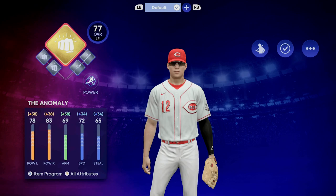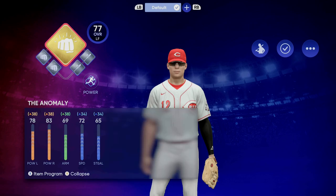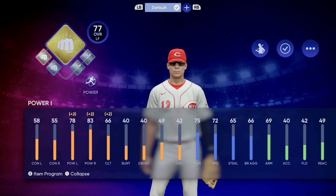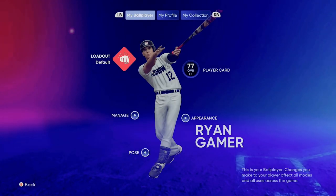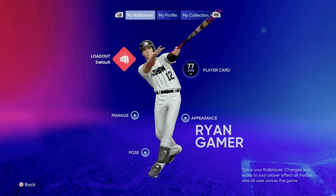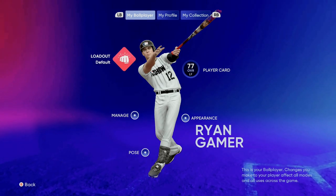We're gonna go up 34 speed, so that's the reason I chose this loadout. Now we have 58 contact, 55 contact against rights, 78 power against lefts, 83 power against rights. Ryan Gamer is insane. I use two power silver perks and then two contact silver perks — 77 overall. It cannot be long. That's one thing I love about this: you don't have to play Diamond Dynasty to improve your ball player.